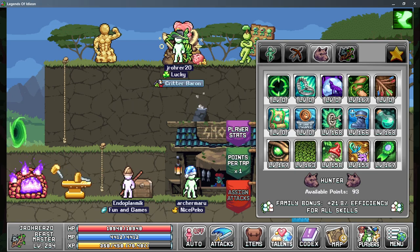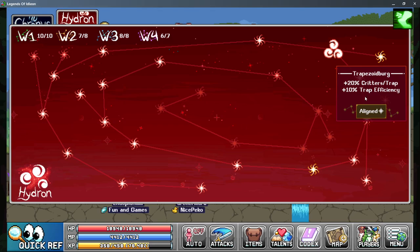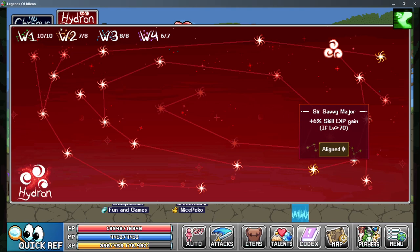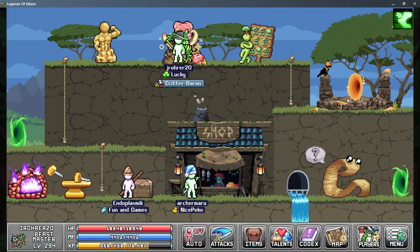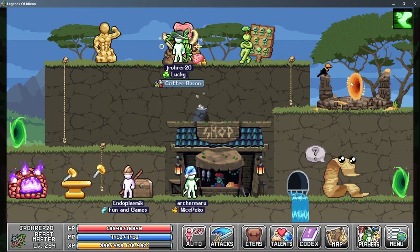Next up we have star signs. The most important is the Trapezoidberg star sign, and after that technically the Agi Tagi star sign helps efficiency — but agility's effect on trapping efficiency is really, really low. So honestly I'm just going for skill XP gain twice. The one that gives you two positive critters is insane, so definitely want that one.